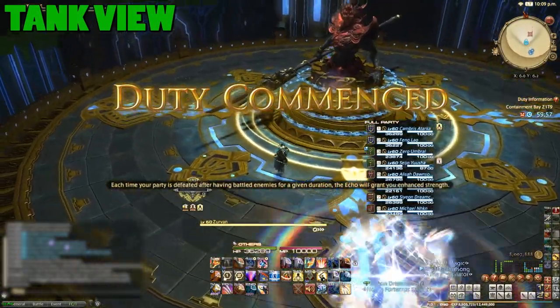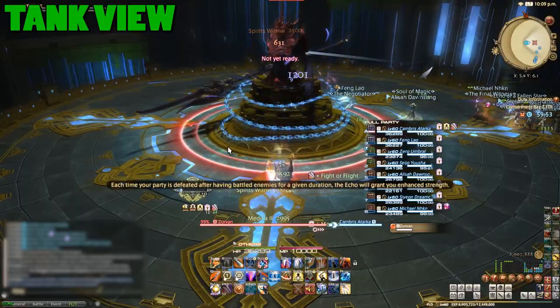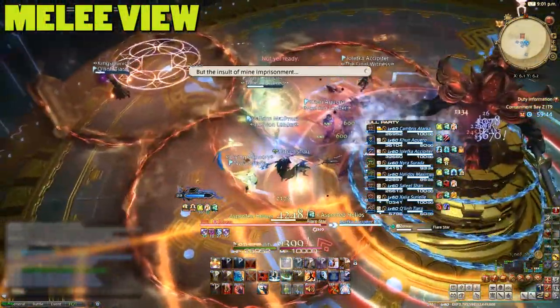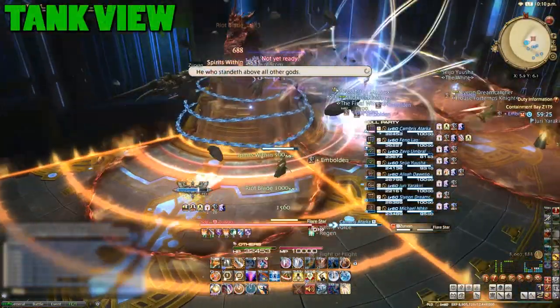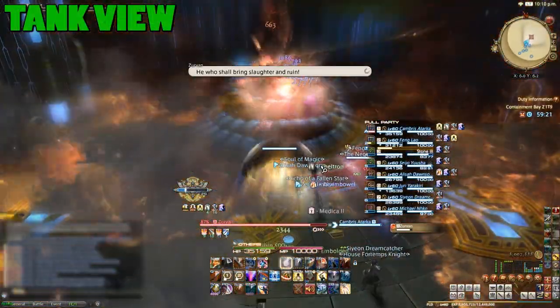As the main tank, pull the boss on the left side. Off tanks can pretty much be a DPS again. Almost immediately, Zervan will dice up the eastern quarter of the floor, deleting it. Then he'll delete the north of the room. Once he starts to delete the western quarter, the main tank should move to the only remaining section.